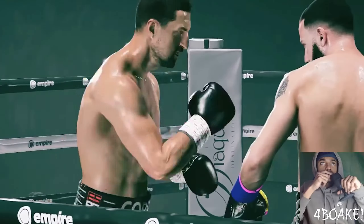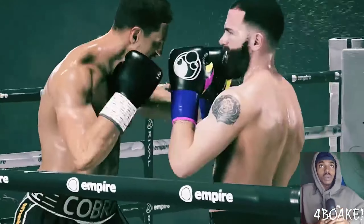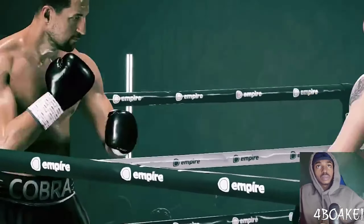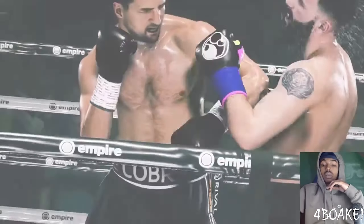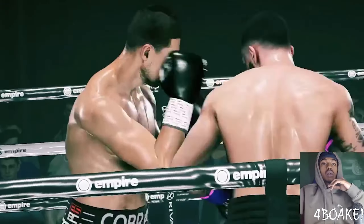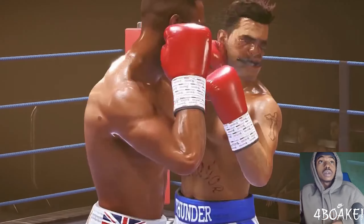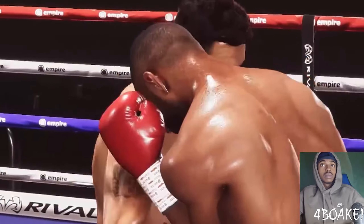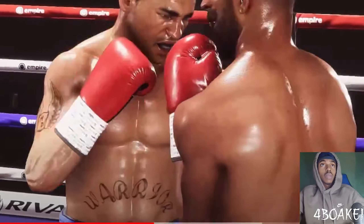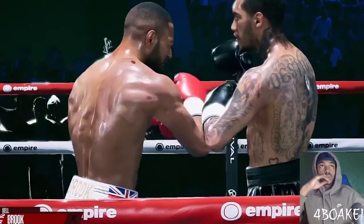Critical zones — fighters will tell you that where a shot lands can make a big difference, and the same is true in ESBC. There are impact areas on an opponent's face, so a glancing blow will have a reduced chance to cause serious damage, where a big shot to the temple might just be enough to bring the fight to a close. If you want to have a great boxing game, the punches have to both look and feel right.